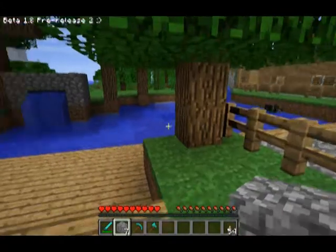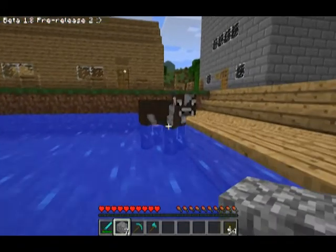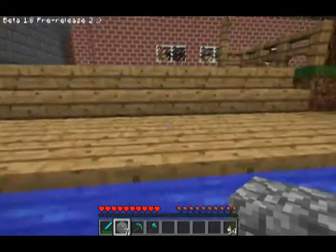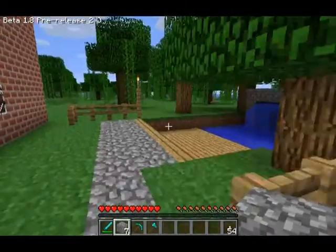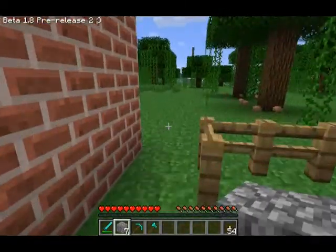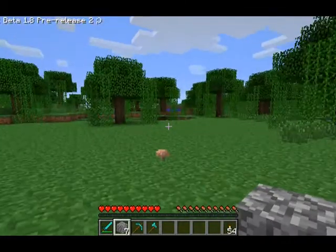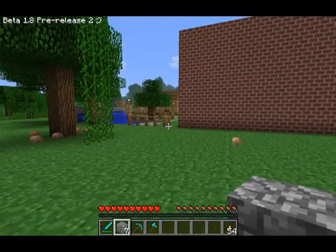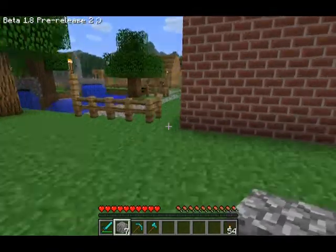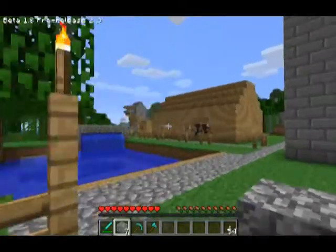If you want to go swimming, well, looky here — we've got a little pool. They swim all the time. You can explore anywhere you want, build wherever as long as you're not building on somebody else's building or lane that they claim. We've got a little lighthouse over there at the docks.